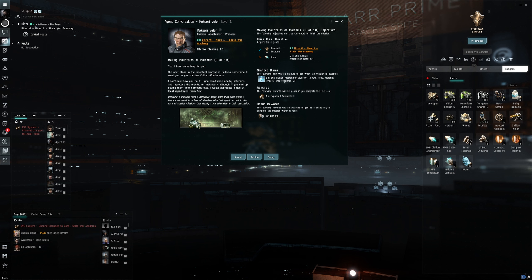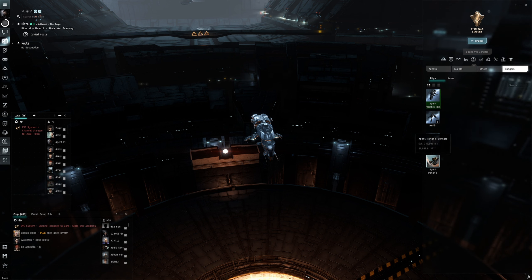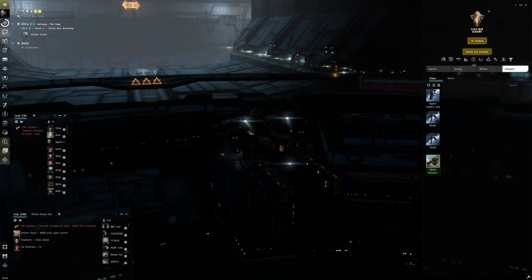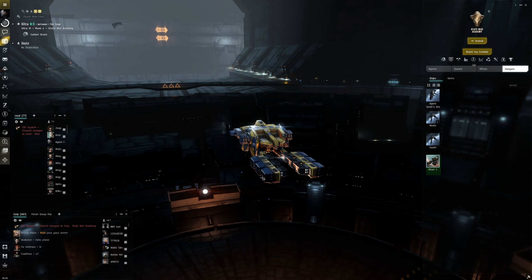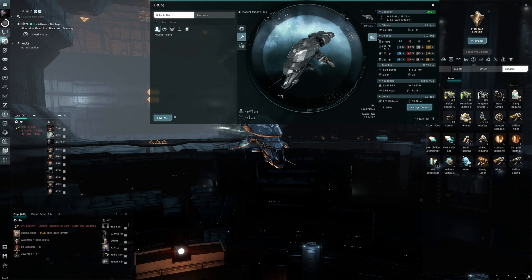We get a blueprint for the next one — nice! Now since we got a brand new ship, we've got an actual mining ship. We can get rid of the Ibis. Let's jump into the Venture and rename the ship — always rename the ship. We'll call it Miner One.